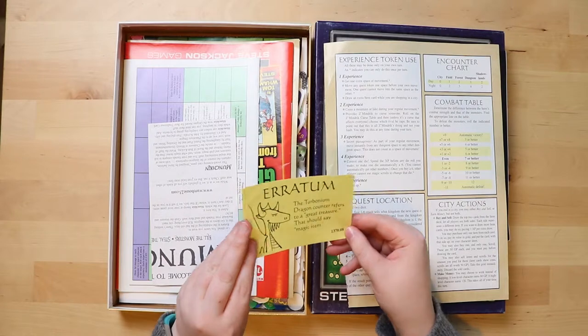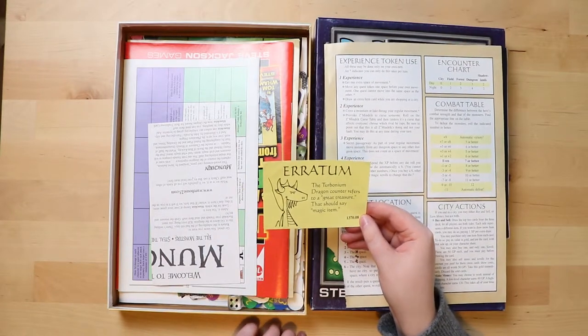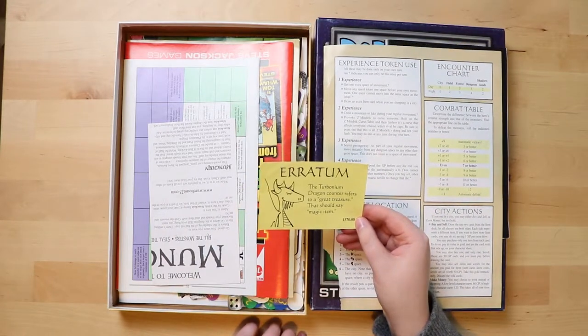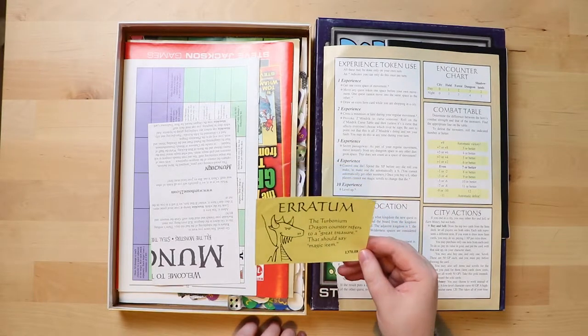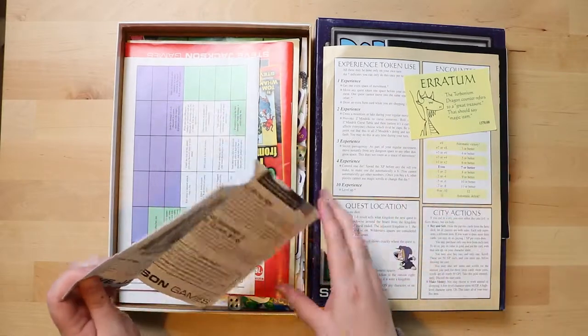There's a piece of paper with an erratum on it, so obviously there's a mistake in the game. The Turbonium Dragon counter refers to a great treasure that should say 'magic item.' It's just that I raised a nice picture of a dragon.